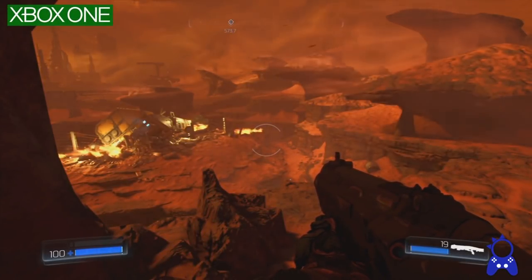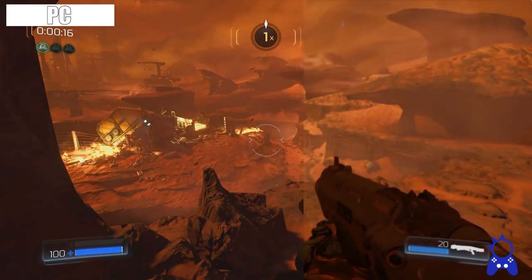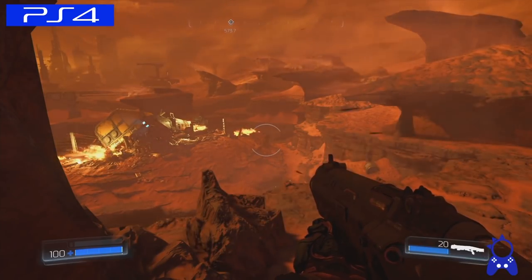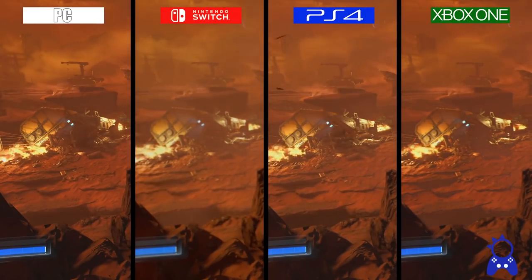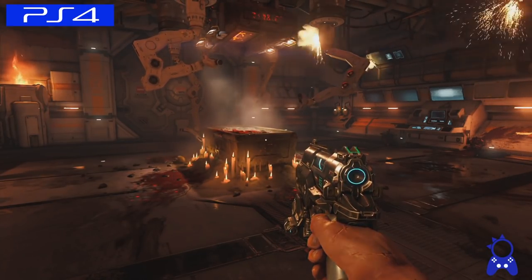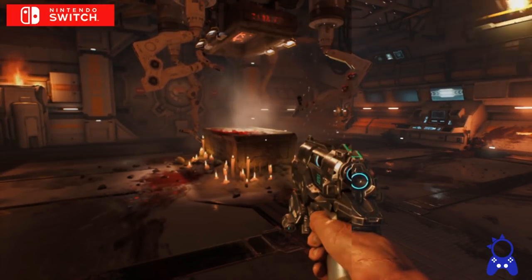What you're looking at right now is Doom running on Nintendo Switch, Xbox One, PlayStation 4, and PC. The PC version is running at 4K on ultra settings with a GTX 1080. This video is from El Analista de Bits — I'll put a link to their channel and directly to their video in the description below, since I've decided against putting up their true 4K footage here.